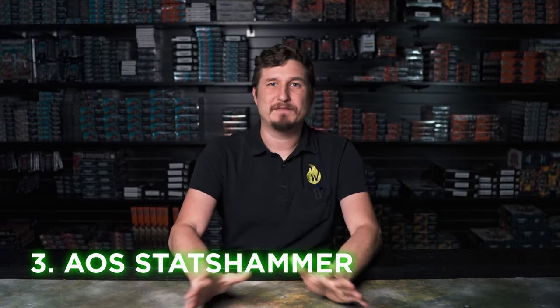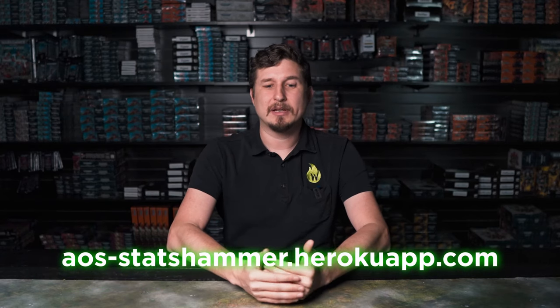Number three is a website called AOS Statshammer — one of my favorite things, it's very fun. You go on and type in your unit's attack profiles. For example, Plague Censer Bearers do four attacks each, hit on threes, wound on threes, rend one, two damage — and it'll show you the average damage output into different saves. It'll show you like you're going to do 10 damage into a two-up save and 14 into a three-up. This is an incredibly useful tool you should use for every single unit in your army.